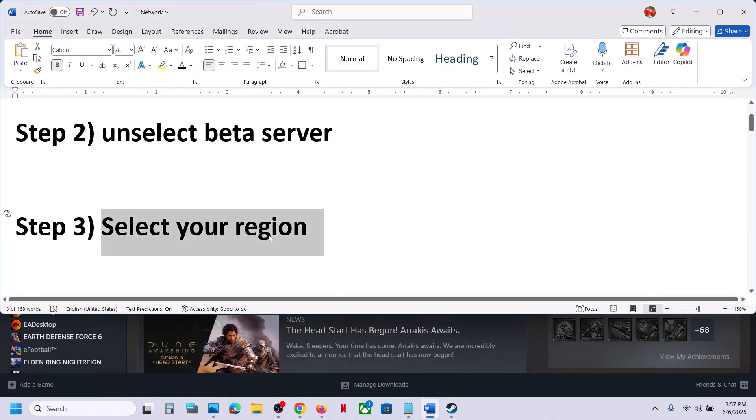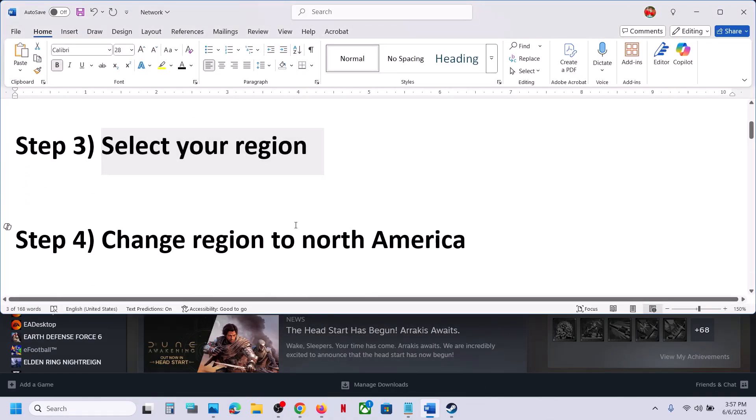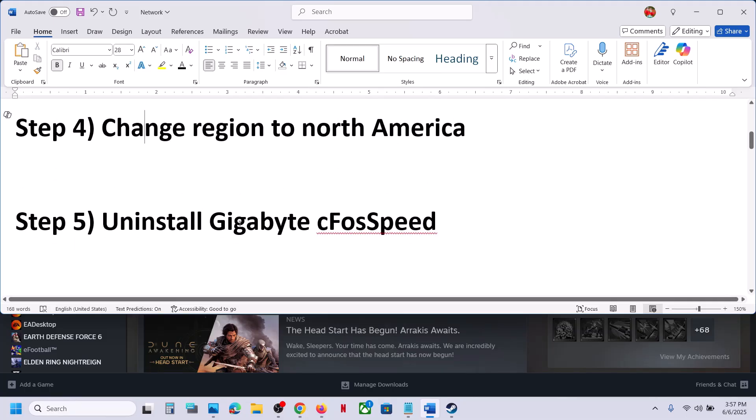The next step is to change region to North America. You can even try North America and then check. If that does not work, uninstall Gigabyte Speed. If you have this application installed on the computer, you can uninstall it and then launch the game and check. This will also work for many players.